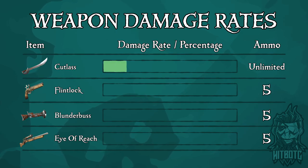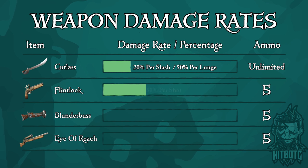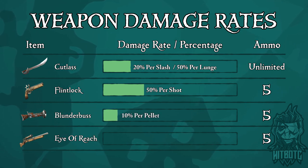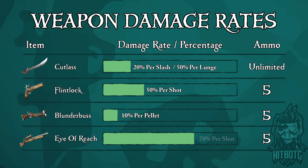The cutlass does 20% damage per slash and with your combo of three hits you will do a total of 60% damage. The lunge will do 50% damage, which means two lunges back to back will make quick work of any pirate. The flintlock does 50% damage, which means two well-placed shots will end a pirate's life and send him directly to the ferryman. The blunderbuss does 10% damage per pellet, which means if you shoot a pirate point blank they're pretty much done for. Also note that the blunderbuss is the only firearm that has knockback. Last but not least, the eye of reach does roughly 70% damage per shot.